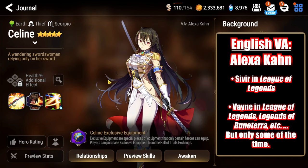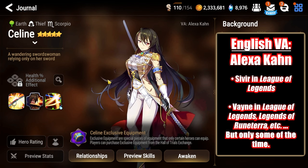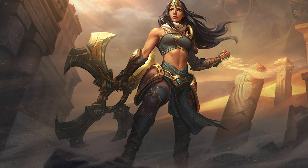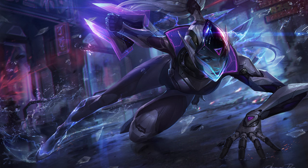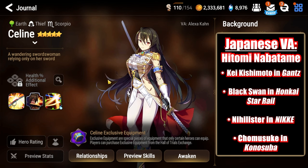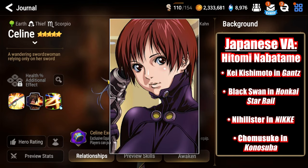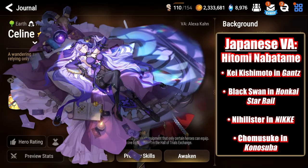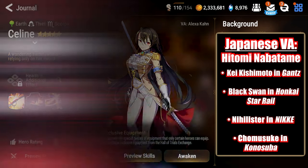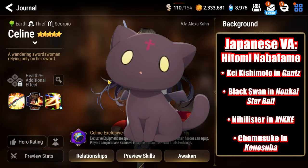In the English dub of Epic 7, Selene as well as Spirit Eye Selene is voiced by Alexa Khan. Most of you will know her as Sivir from League of Legends as well as all other Riot games. She is also sometimes Vain depending on the skin, game, or animated short. In the Japanese dub of Epic 7, Selene is voiced by Hitomi Nabatame, who got her start as Kei Kishimoto in Gantz. But nowadays, most of you probably will know her as the voice of Black Swan from Honkai Star Rail, Nihilister from Goddess of Victory Nike, or Chumusuke from Konosuba.